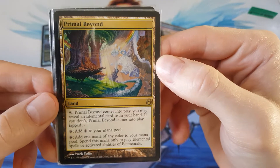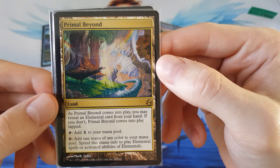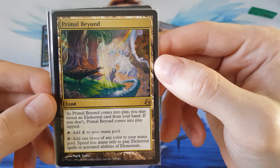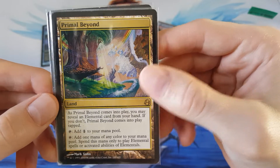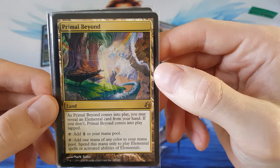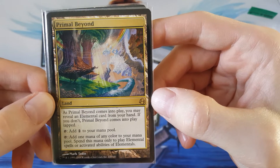Primal Beyond — you may reveal an Elemental card from your hand. Comes into play tapped. Add one mana of any color to your mana pool. That's not bad. Is this Morningtide, I want to say?